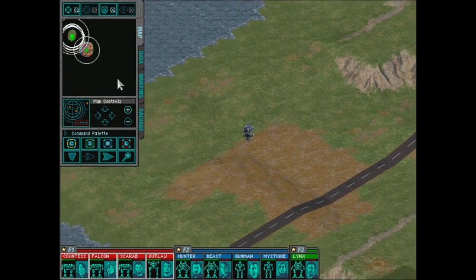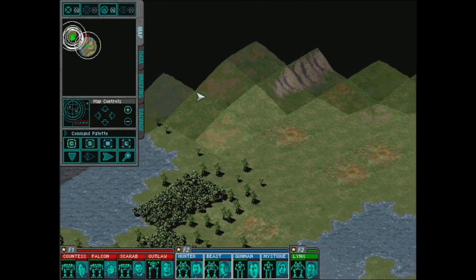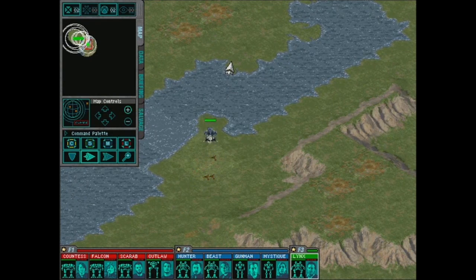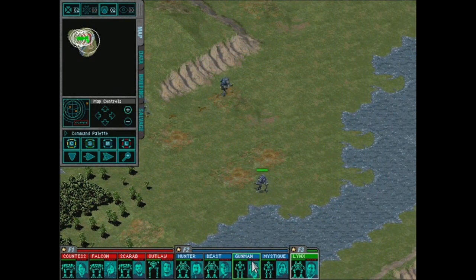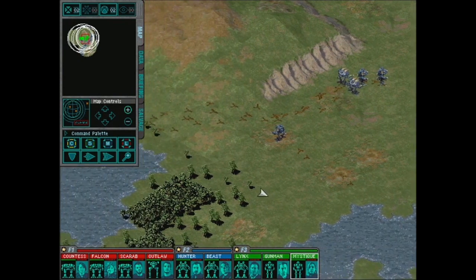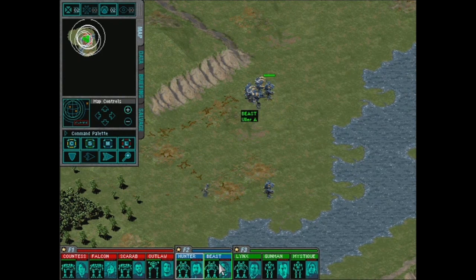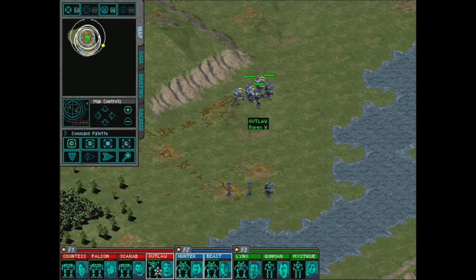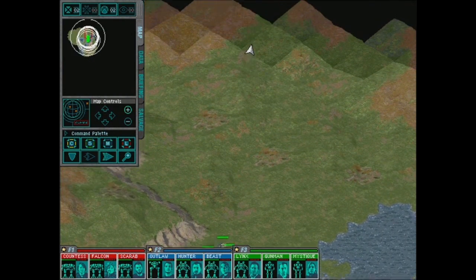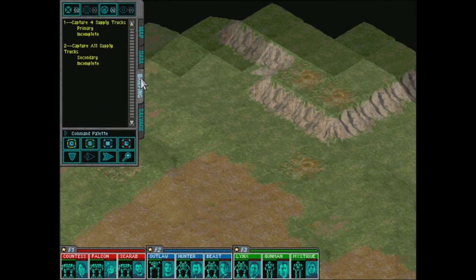We haven't failed a mission yet — we're gonna fail this one! Okay, first things first, let's rendezvous our guys together. This guy can straight-up jump right over there. Safety in numbers — these guys are all jump-capable. We have a new contact. Groups one, two, and three — bingo, let's go exploring and find some supply trucks. We also have a Raven that's kind of protecting us.